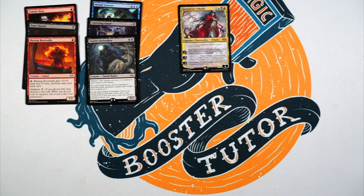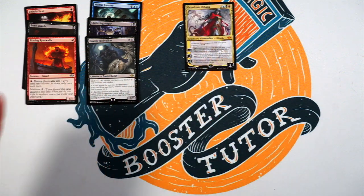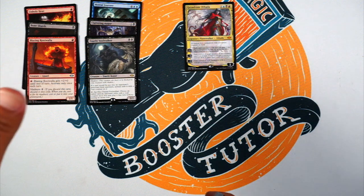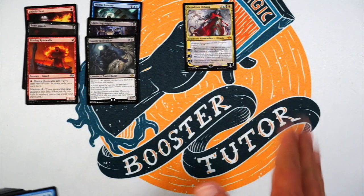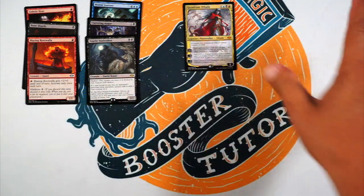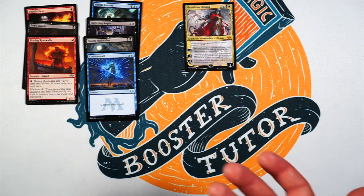Dauthi Voidwalker — black, black, it's a three/two with shadow. If a card would be put into an opponent's graveyard from anywhere, instead exile it with a void counter on it. Tap, sacrifice it, choose an exiled card opponent owns with a void counter — you may play it this turn without paying its mana cost. It's not even just creatures, it's any card. So just get their best card, as long as it went to the graveyard from anywhere — it doesn't even have to be on the battlefield, it can just get milled. Awesome. Great card for limited, a little fragile though.